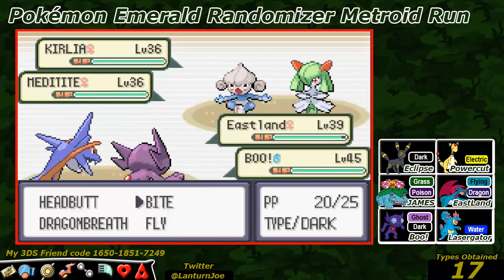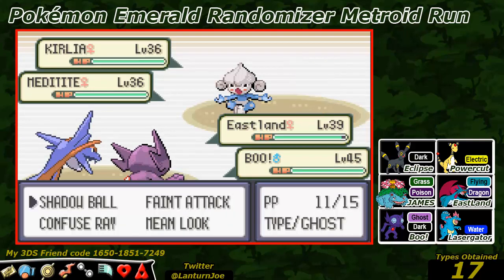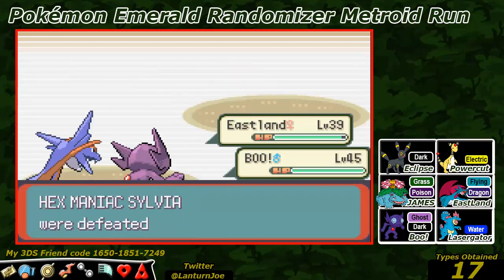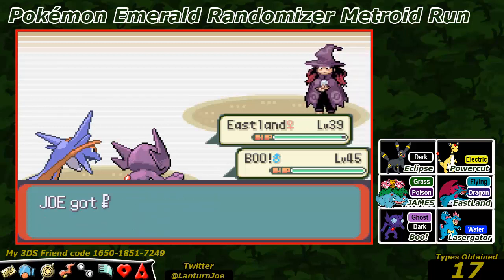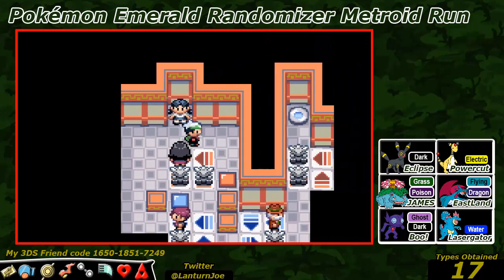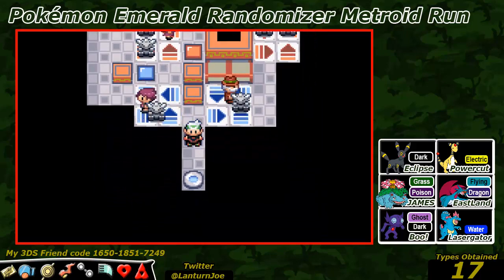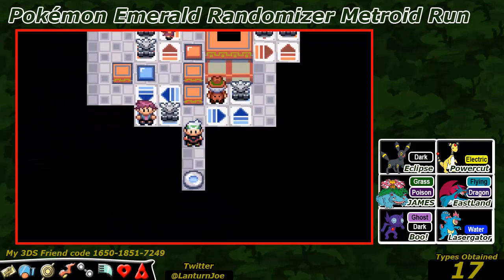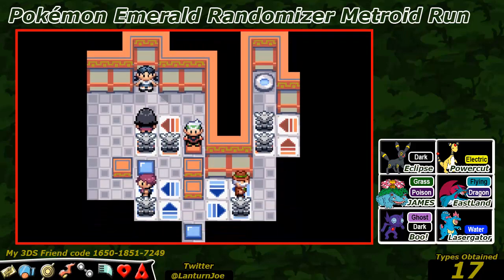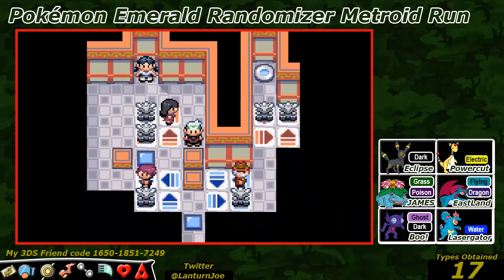Okay so Meditite and Kirlia. Let's go for the Bite and the Fly on the Meditite, and the Shadow Ball on the Kirlia. Not bad. Eastland has been actually really good in this gym and it's been interesting to grind him up - it's worked out pretty well. I honestly can't remember how to get through this gym.